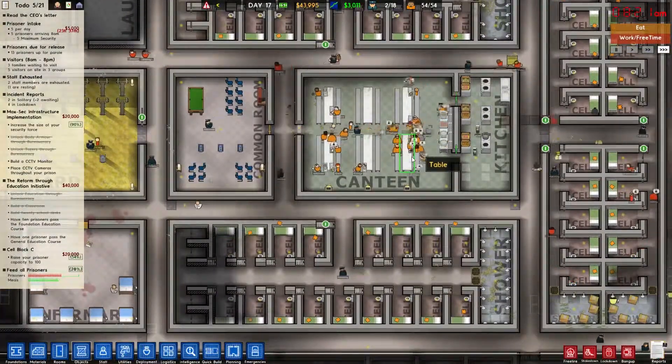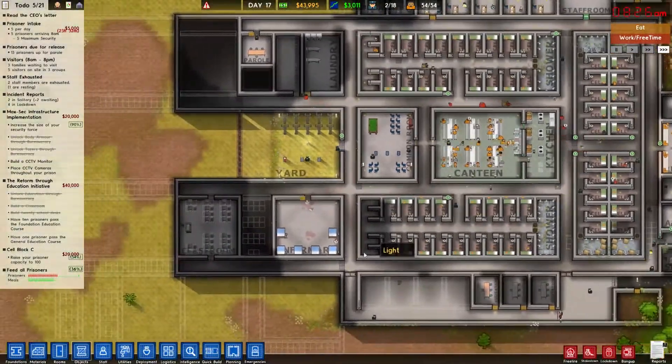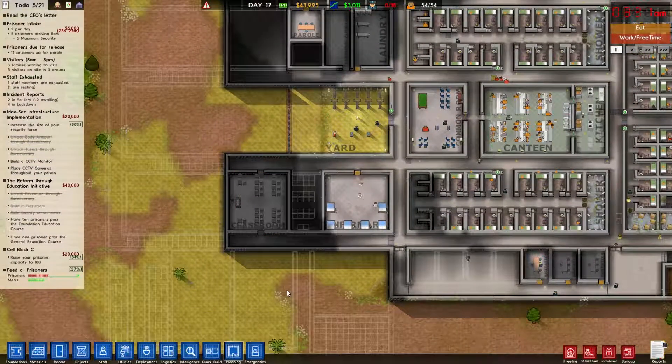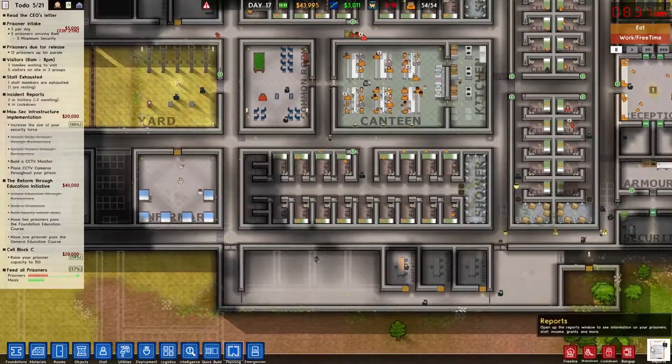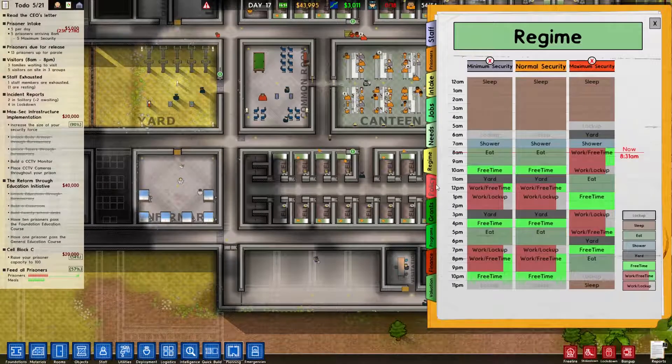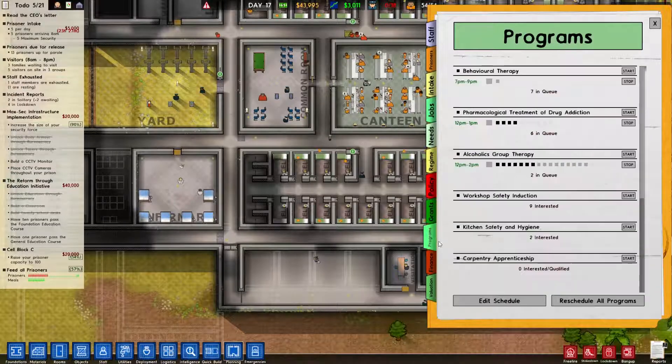All right, how's our food situation? Things should be doing pretty well. So let's go ahead and get rid of these planning guides there. All right, so now we can go ahead and queue up — programs. The foundation of education program.